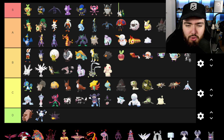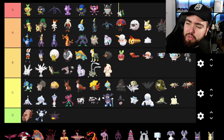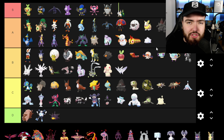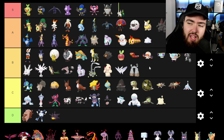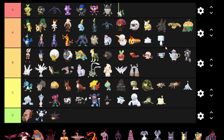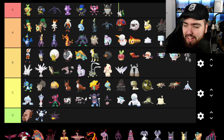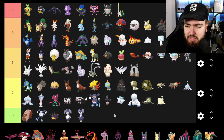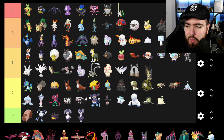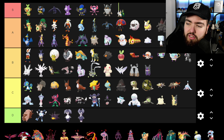Snom is going into A — I just love how small it is. Frosmoth is going into B because I haven't found myself loving it yet the way I love Snom. Stonjourner is going into B — I like how it's based on Stonehenge; I know a lot of people don't like it but I do. Eiscue is going into A — I just love this dumb Pokemon; it's so stupid, and when the ice melts it turns into another dumb penguin face. Indeedee I actually don't like — going into D. Morpeko is going into C; I'm impartial to it, but the Hangry form is going into B because I love that spin on the Pokemon. Cufant is going into B — I like it.